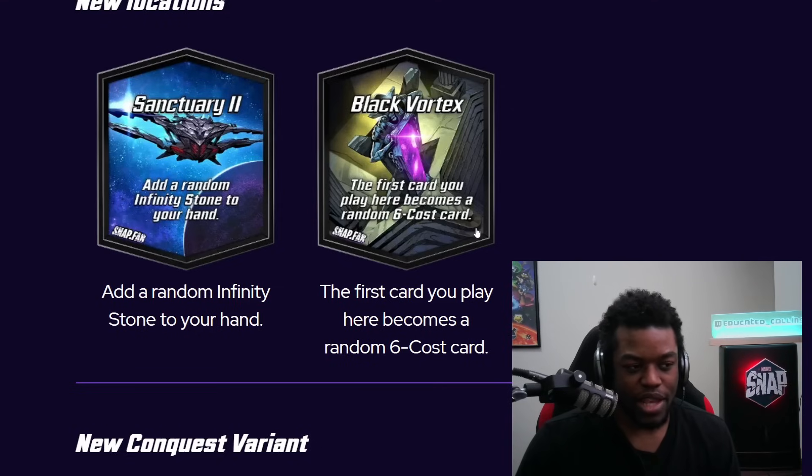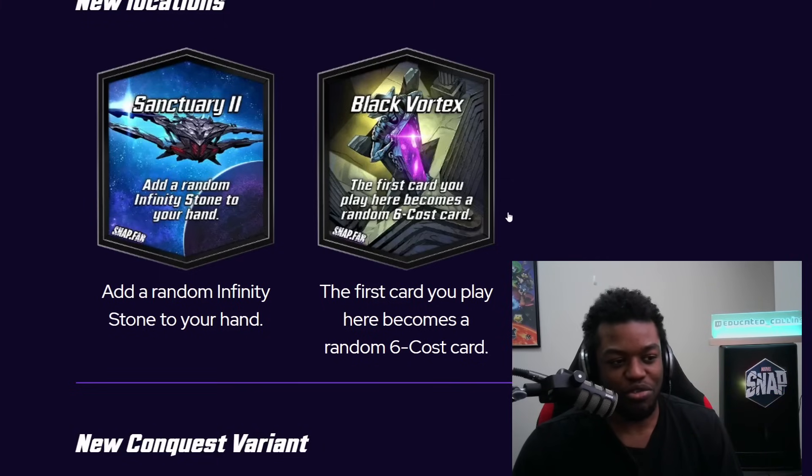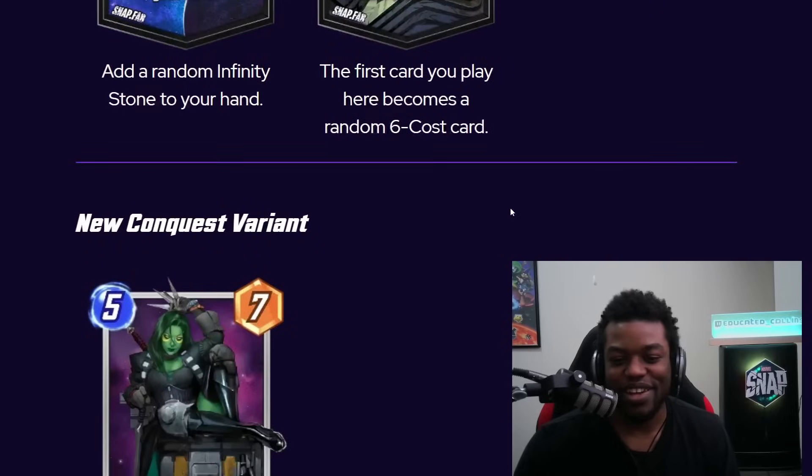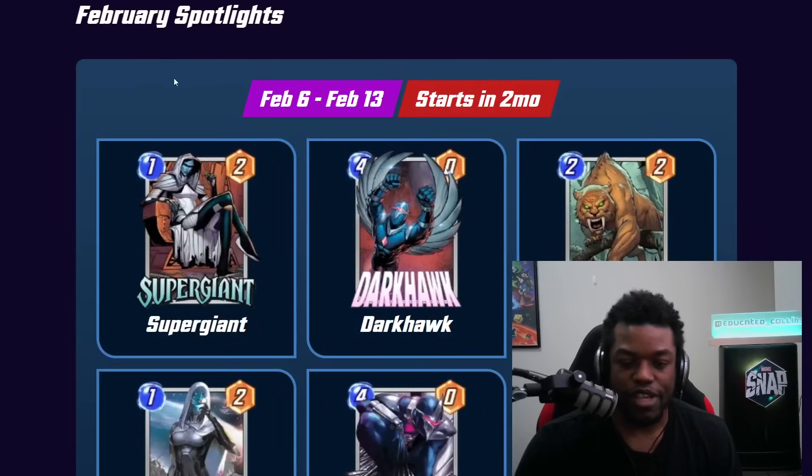Black Vortex is a location I don't think is healthy — the first card you play there becomes a six-cost card. That's way too swingy. Your opponent could get Galactus, Ultron, or Doctor Octopus from a cheap card, and it can either completely ruin your game or give your opponent something insane. Six-cost cards are very impactful, so this just seems too random and swingy to be a good addition.